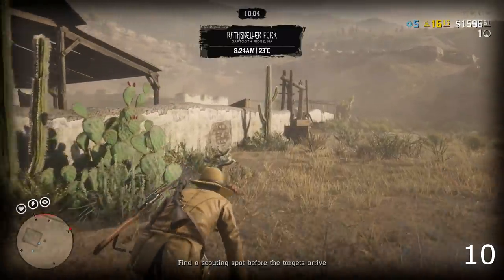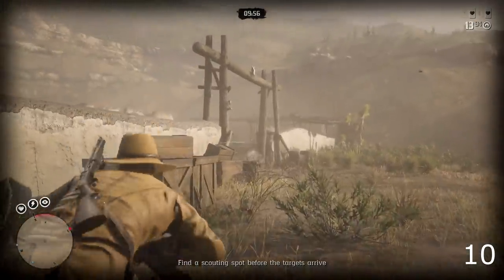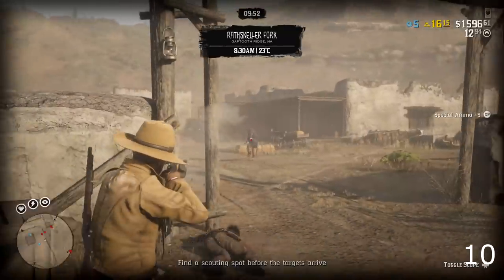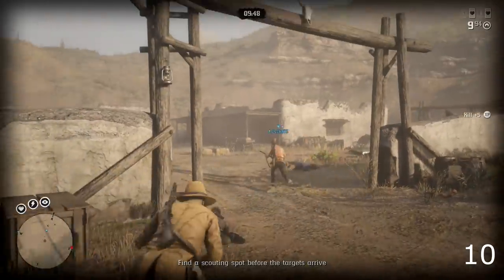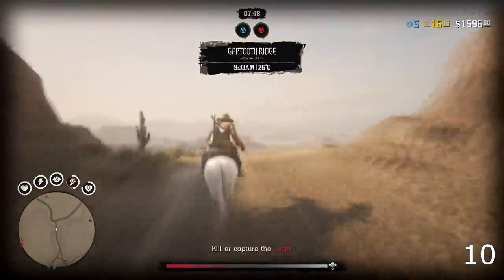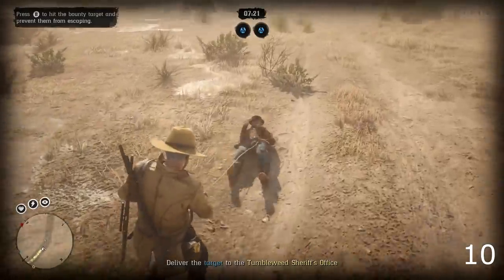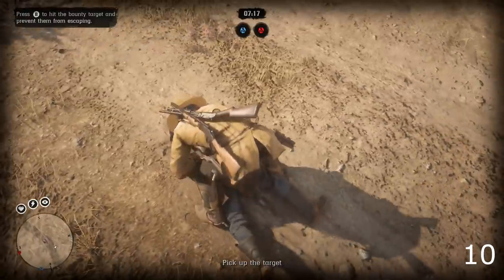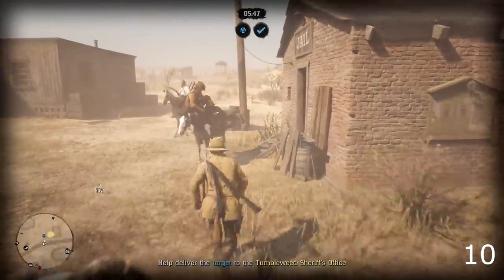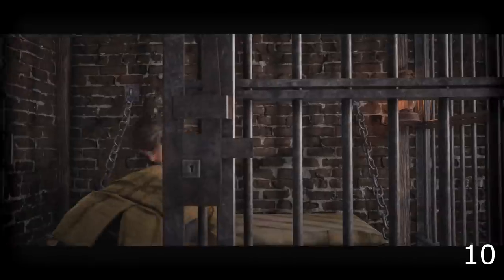Number nine: when bounty hunting, always bring targets back alive. Tie them up with the lasso and bring them to the jail — this rewards more XP and more money than returning them dead. If you want to grind the bounty hunter role quickly, this is the way to do it. If you're playing solo I'd say kill one and bring one back tied up, but the moral of the story is that bringing targets back alive earns you more XP and more money.